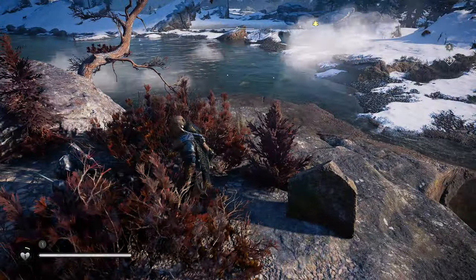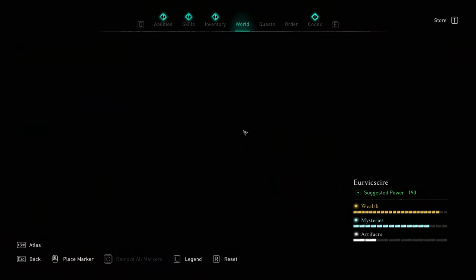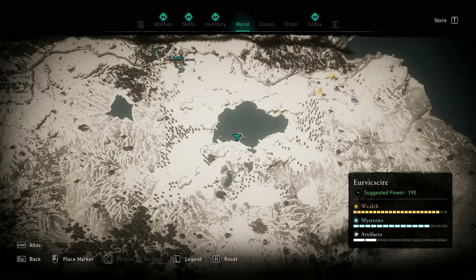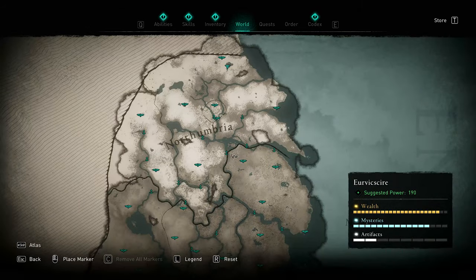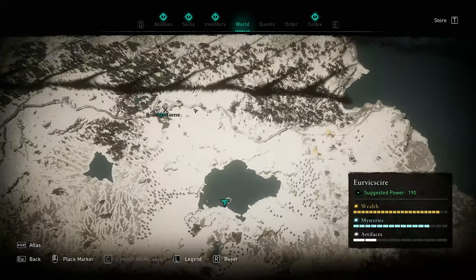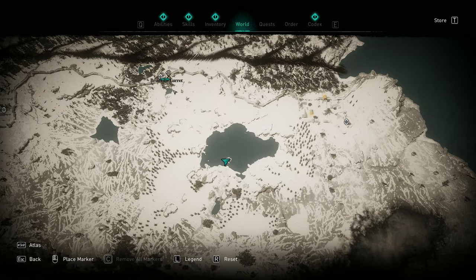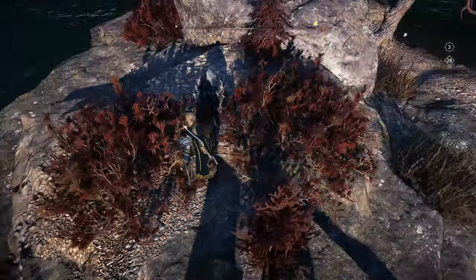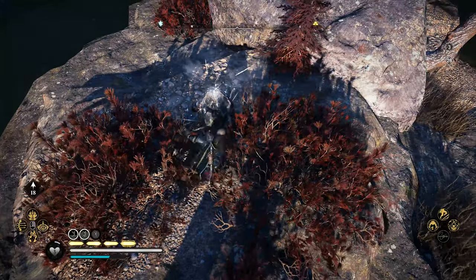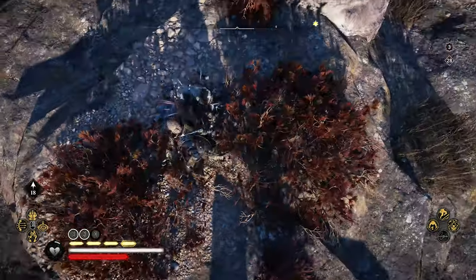It doesn't look like it was meant to be found this way, but in order to get it, you need to head north to the north end of the map, to Yurvishire. Head to Brunton Turret, which is the turret on the northernmost part of the map along this wall here. You'll notice there's a viewpoint there. You can head there, or you can simply head to the lake that's southeast of that turret, and on the southern end of the lake you'll notice there's a small island.